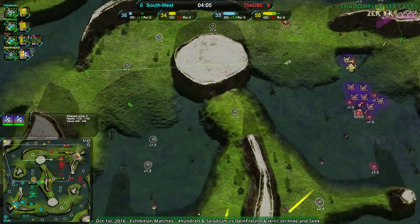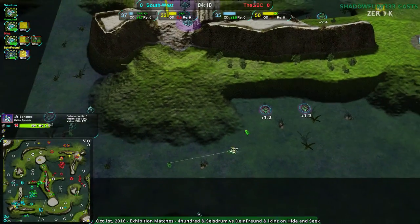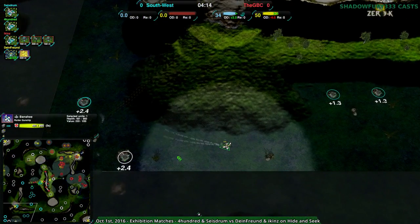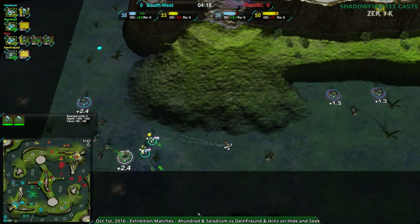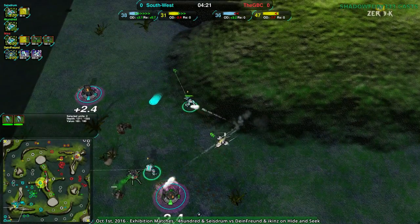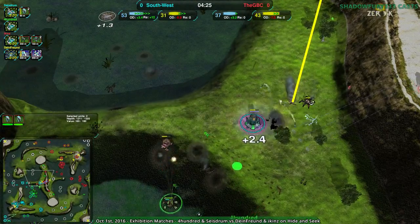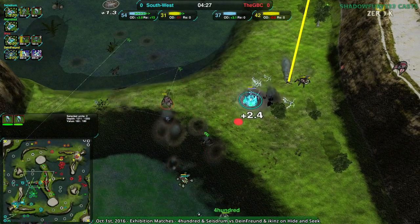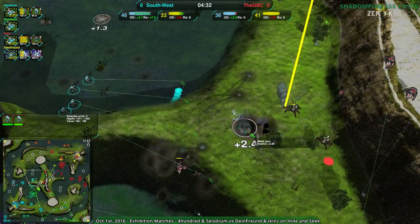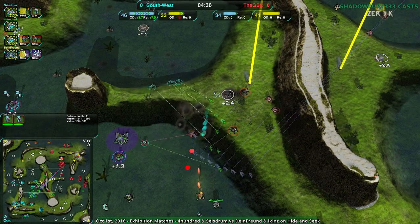A couple more banshees coming in from dying friend, dealing a decent amount of damage. These banshees are going around scouting, seeing what's going on. They know a lot — they don't necessarily know those vandals are here; they'll find out the hard way. And that banshee decides discretion is a horrible part of valor, unwisely deciding to stay. Generally getting away and surviving is a good idea, but nope — that banshee wanted none of it.